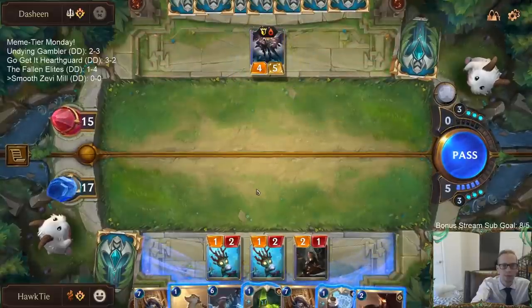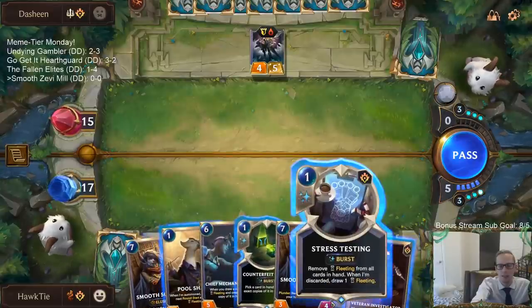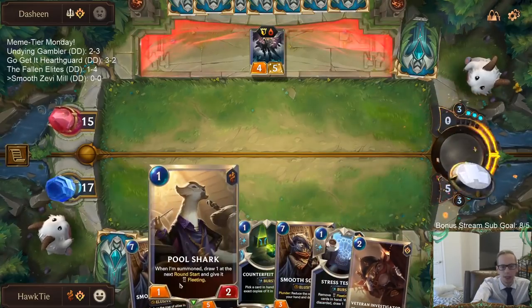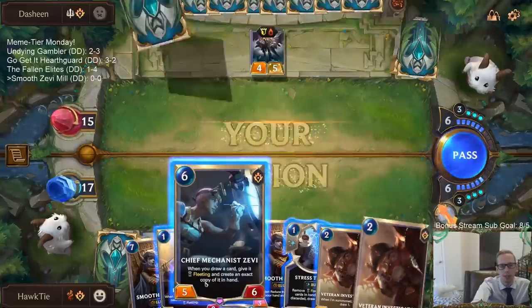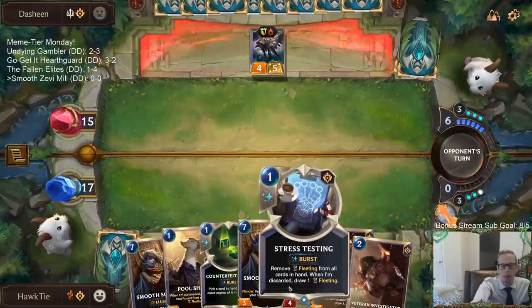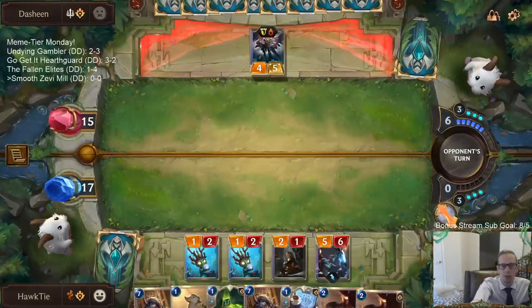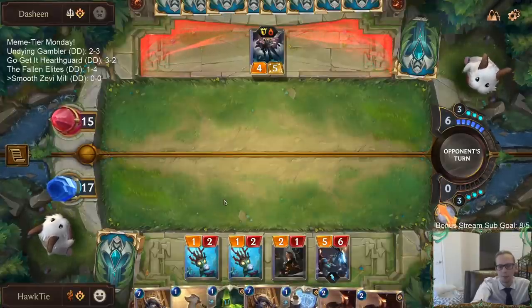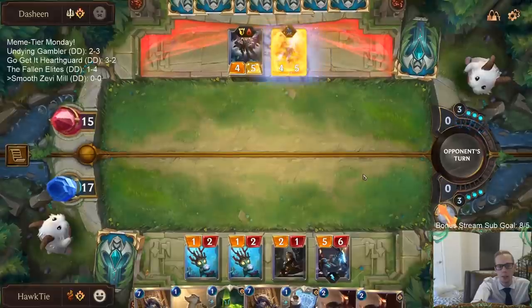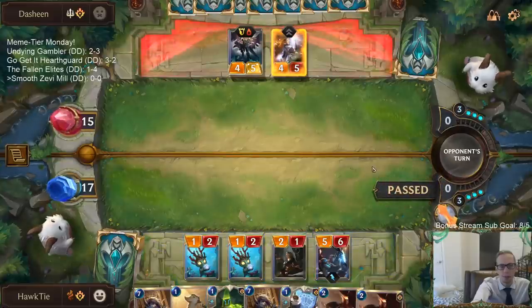I think this is probably Remembrance, but if they play Remembrance instead of Heimerdinger I'm happy with that. Our goal is to mill them out anyway, so their nexus healing doesn't matter. I think I'll just wait on playing Pool Shark — that fleeting card would have been a Veteran Investigator but we'd need Stress Testing to remove the Fleeting. It's still probably not worth it since we don't need a 1/2 in play. What I'm really concerned about is how do we turn on Plunder — that's yet to be determined.